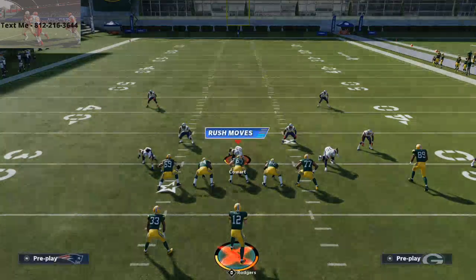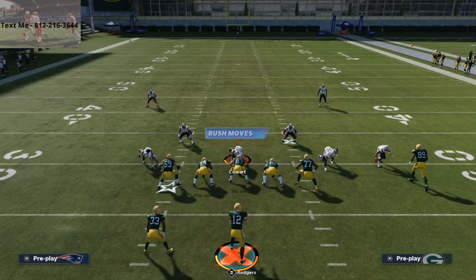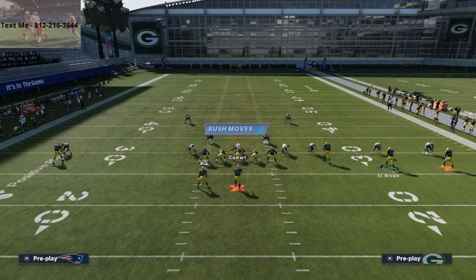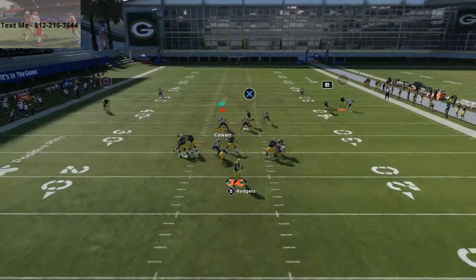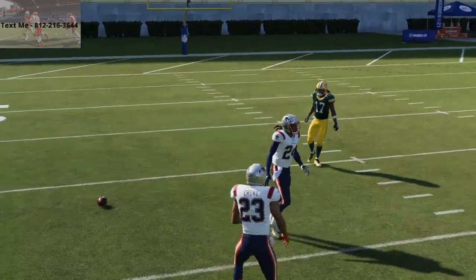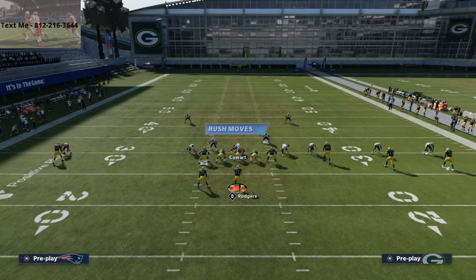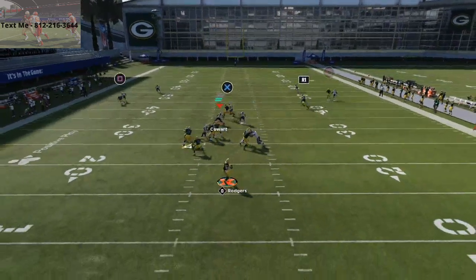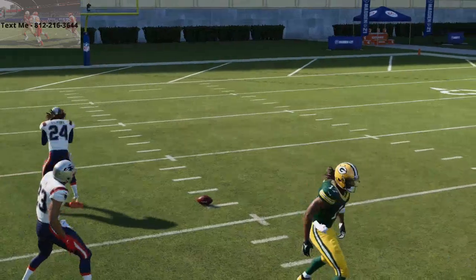The last defense I want to go over is Cover 2 Man. Cover 2 Man is probably what most people are going to try to do to stop this. I'm not quite sure if Devante Adams will beat Stephon Gilmore over the top — he should beat any corner that doesn't have ability. Stephon Gilmore does have One Step Ahead, but I'm pretty sure Devante Adams will beat this. Pass lead up and you see Stephon Gilmore is probably the best corner back in the game, but any other corner he's going to beat over the top for a one-play score.